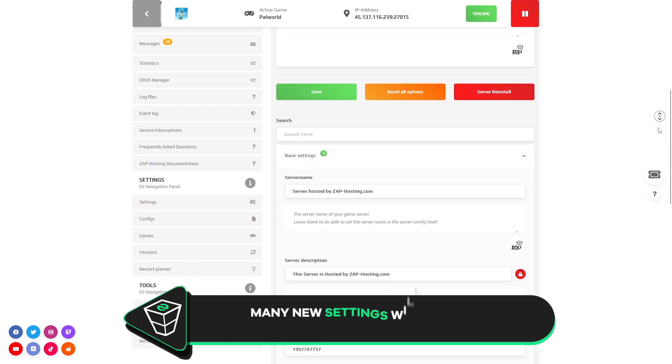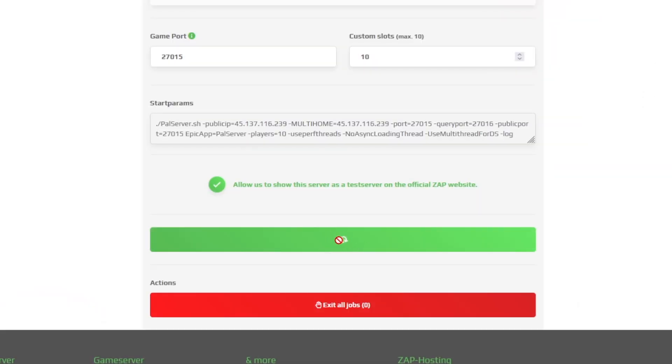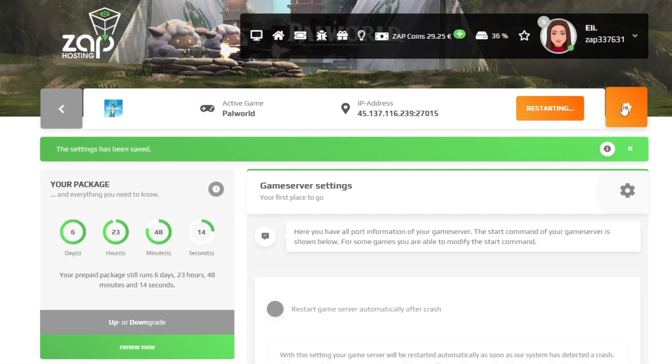Here, feel free to change your server name, server description, and set an admin password. But after any changes, remember to save the settings and restart your server.